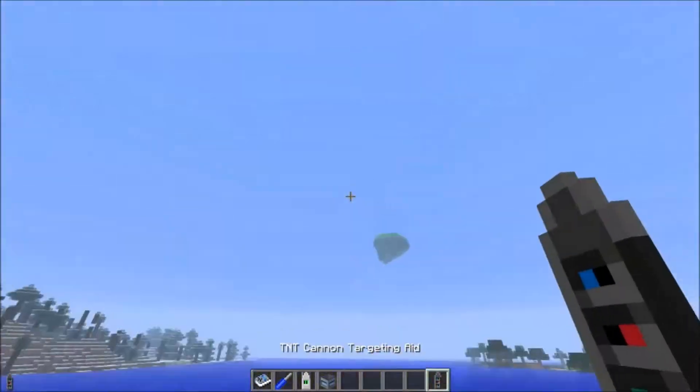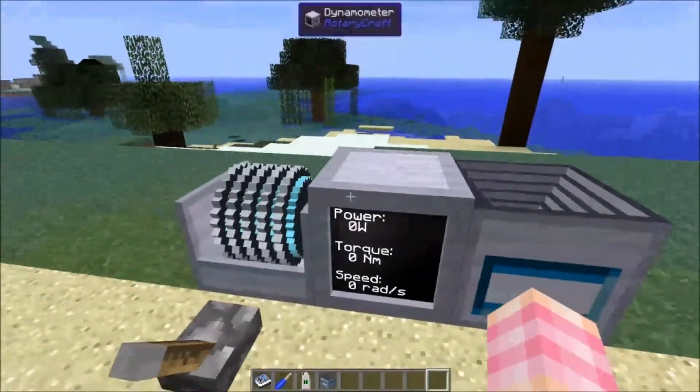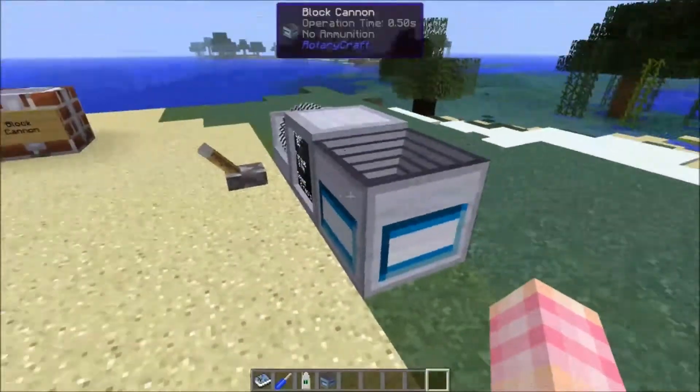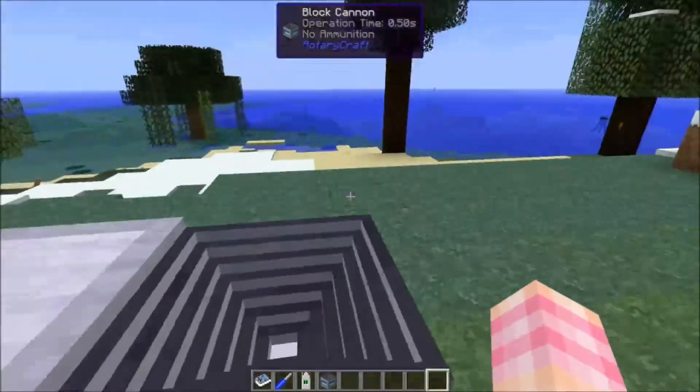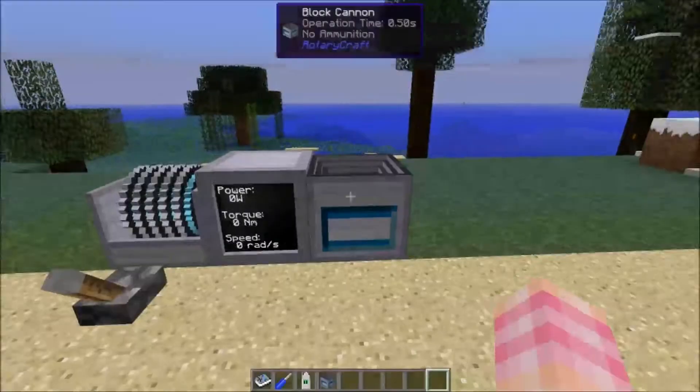Alright, so the block cannon — let's get back to it. This is what the block cannon looks like. It can take power from any side — top and sides — but you wouldn't want the top to be covered up.